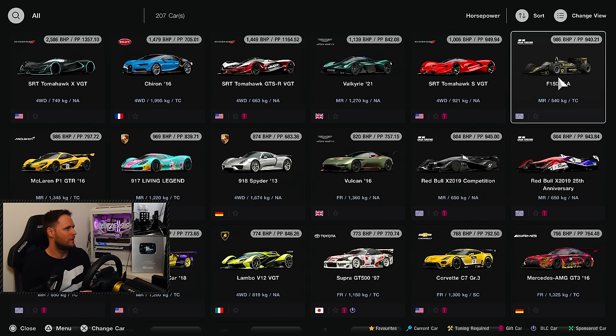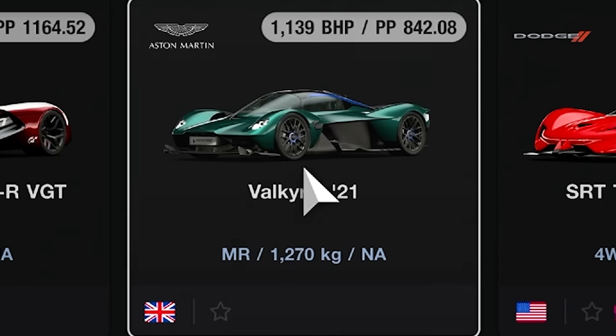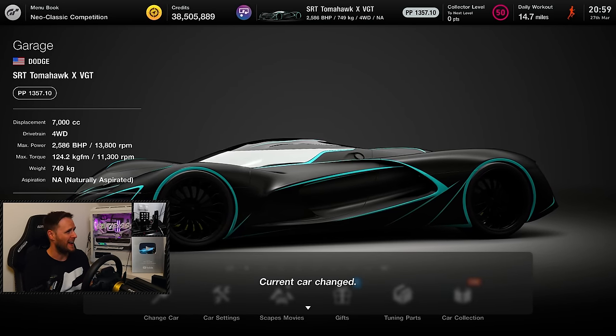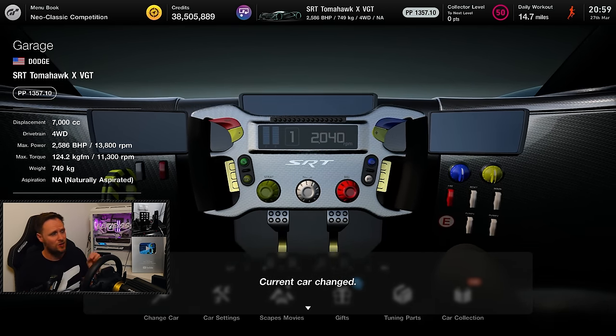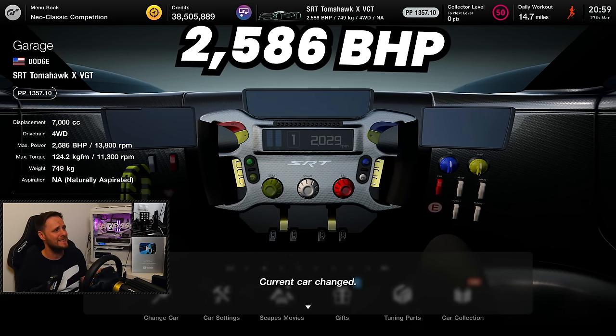Let's introduce you to the quickest car in Gran Turismo. I've sorted my garage by highest brake horsepower to lowest. You can see we've got an F1 car, a Valkyrie, a Chiron — and then we've got this: the Dodge SRT Tomahawk XVGT. This thing is an absolute beast. Seven litres, four-wheel drive, 2,586 brake horsepower at just 749 kilograms.